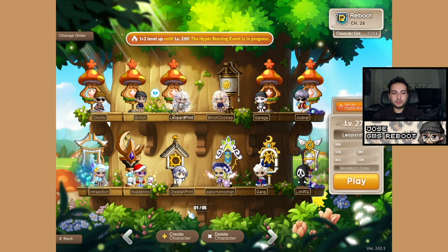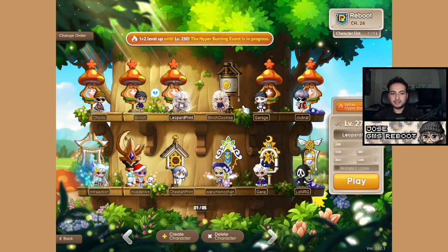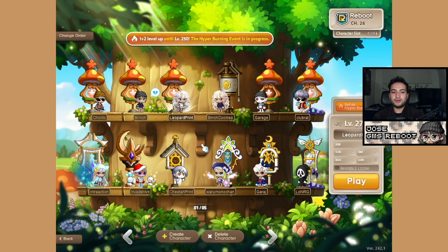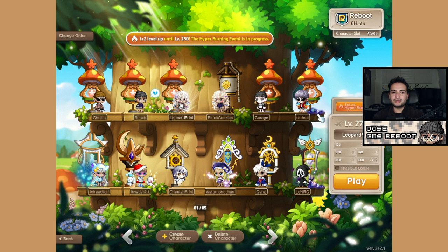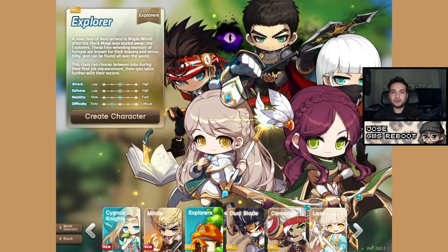When you log into Reboot and choose your channel, you're not going to see all of these characters. I'm going to start a new character so we can progress it together. I'll explain all the little things you need to know: how to upgrade your stats, how to keybind your stuff — because keybinds are very, very important. We're going to start off with an Explorer class.